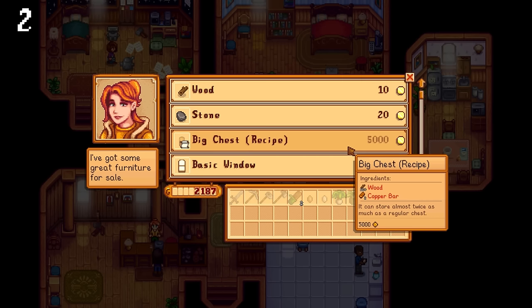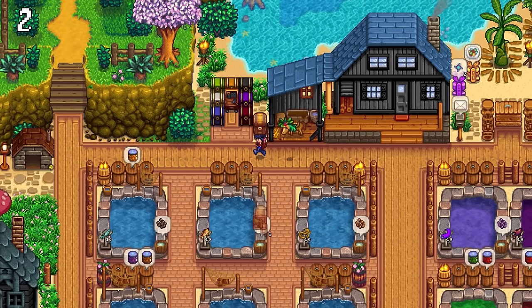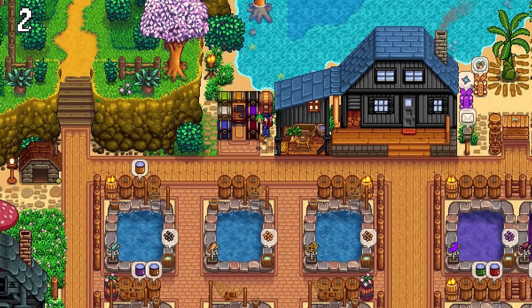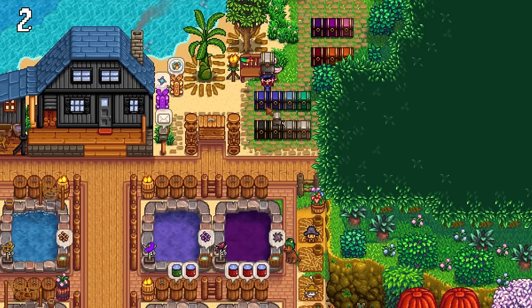Robin sells a new chest recipe at her shop, which doubles the capacity of regular chests. But did you also know that you can replace your normal chests with big chests while having all your items inside it? This also works with stone chests and big stone chests.